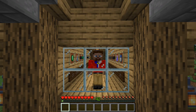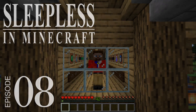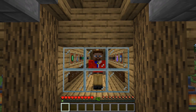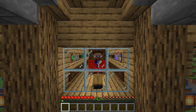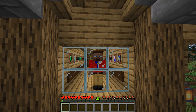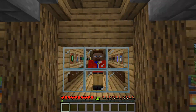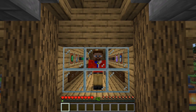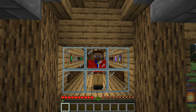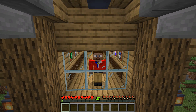Greetings fellow rangers, Blaze Ranger here and welcome to a new map we're going to be trying. This one is called Island Survival. I think I've actually done a couple games called Island Survival, but this one is made by SHDW — which I assume stands for Shadow — SHDW Dolphin. It's a 1.16.5 map so we're going to have to go back in time a little bit. We're going to load that up and just jump into it. The instructions say this is Island Survival, the map where you only have limited resources to survive.